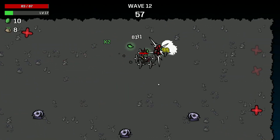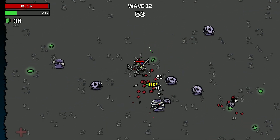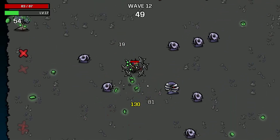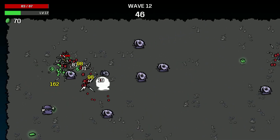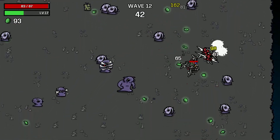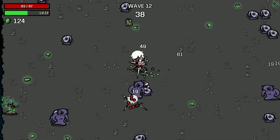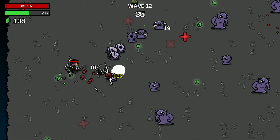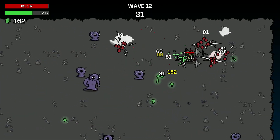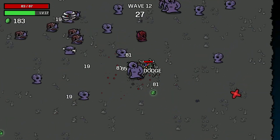We still need to get more HP though — we are very low in terms of HP. Wave 12. What else do we need? More HP — that's obvious. I still haven't found any alien eyes though. Alien eyes would be really good today.